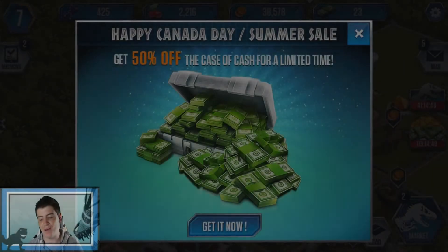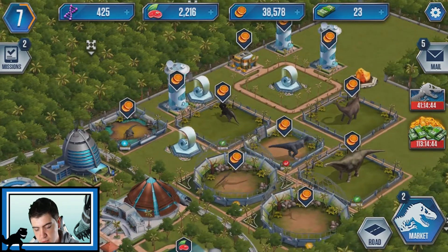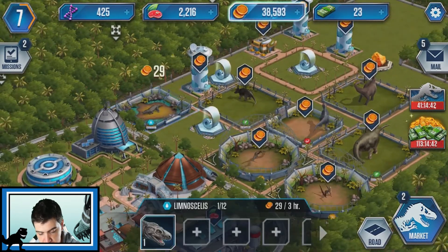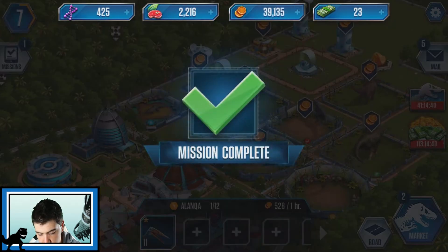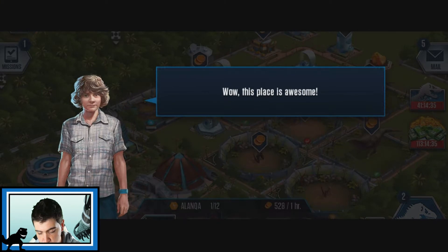Yo, what's up guys? This is Mike and welcome back to Jurassic World the game. We are gonna be just collecting our coins from all of them, and straight away we get nearly 2,000 XP and 5,000 coins to add to the squad.